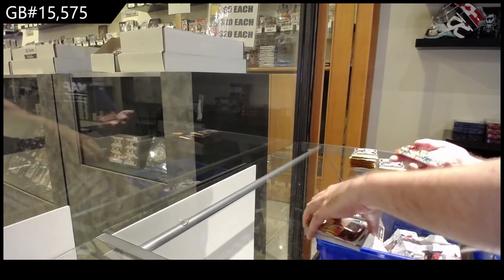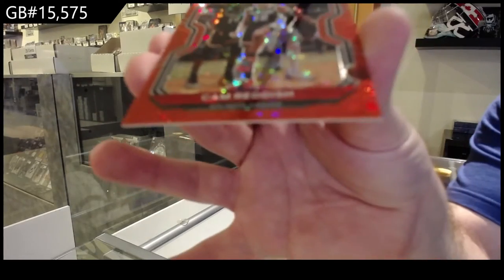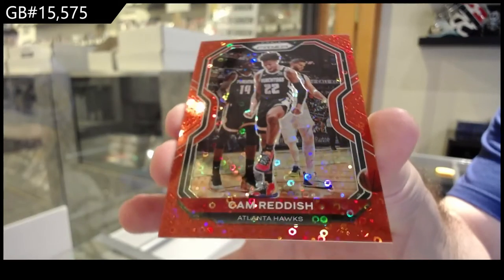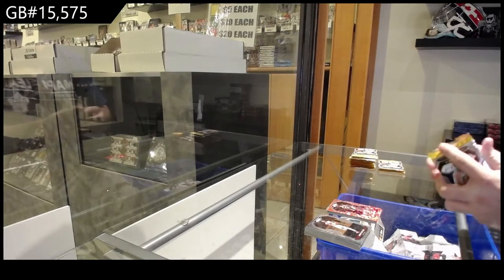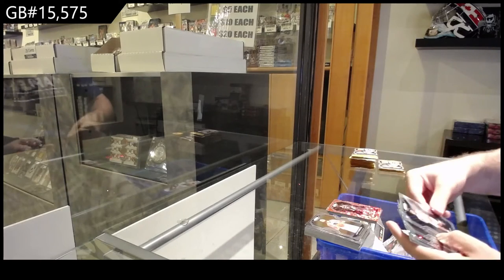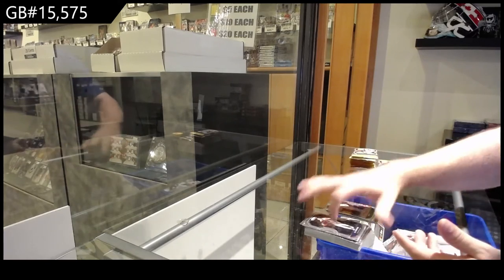We've got a red, number 2 out of 125 — Cam Reddish for the Hawks. Cam Reddish, 125 Fast Break red I guess it is. A rookie of Green for the Mavericks, and a Jokic for the Nuggets Fast Break parallel.